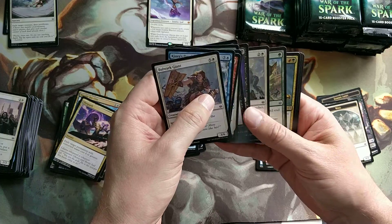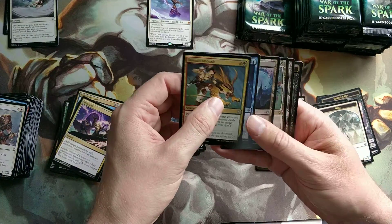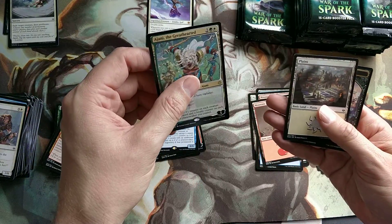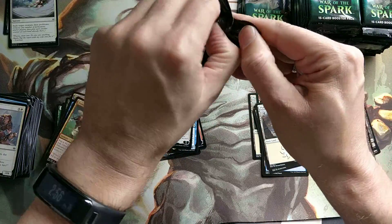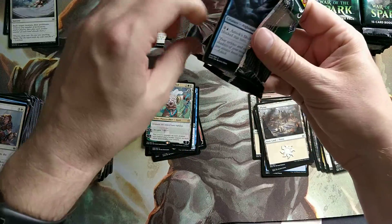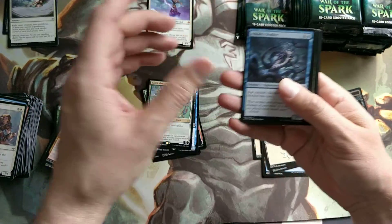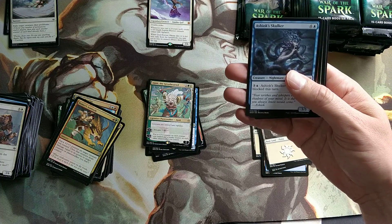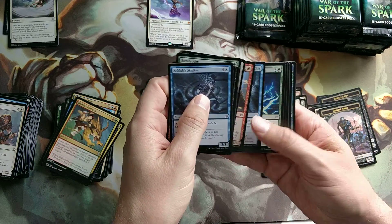Agent of Treachery, for instance, and Spark Double - stuff like that is just insane. You can take over the board literally. Then there's Johnny - The Small One as they call it. You gain 3 life, but also you put a plus 1, plus 1 counter on each creature you control, and a Loyalty Counter on each other Planeswalker you control. That's quite interesting.